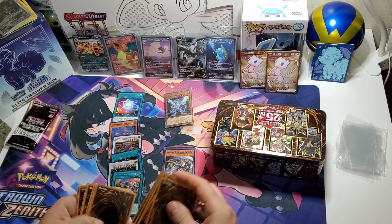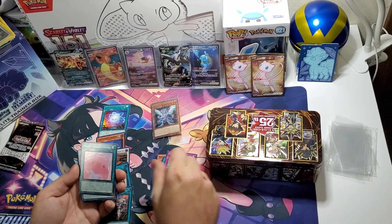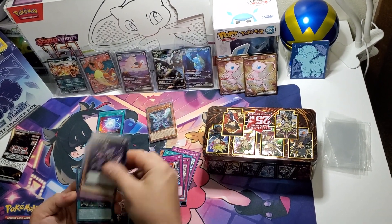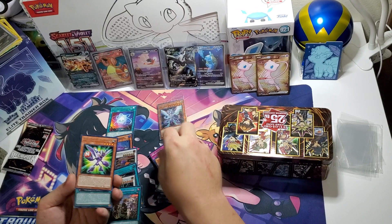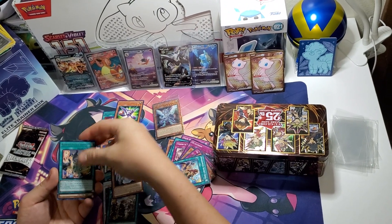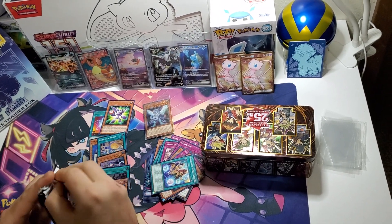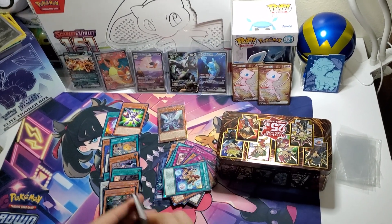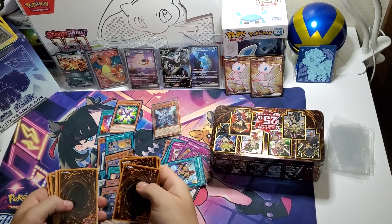Three, four, five, six — yep, six cards. We got Noble Knight, Scareclaw, Melfi's — oh boy, all over the place today! Holy crap, Exosister, Yoshiro, Runeck — shout out, good lord, because Runeck decks are crazy! Runeck decks are definitely an interesting style deck to play, especially when somebody likes playing pure Dark Magicians.